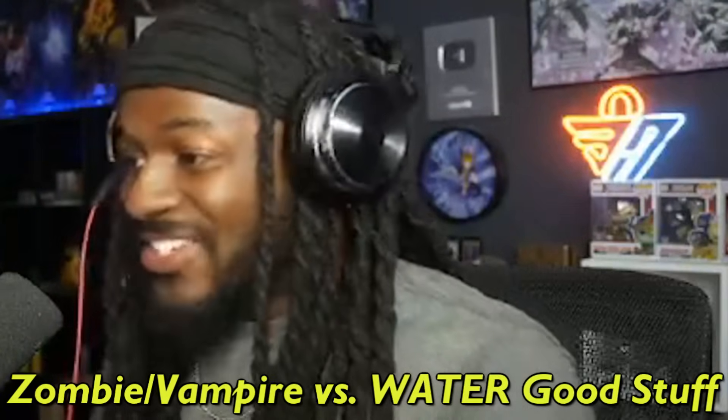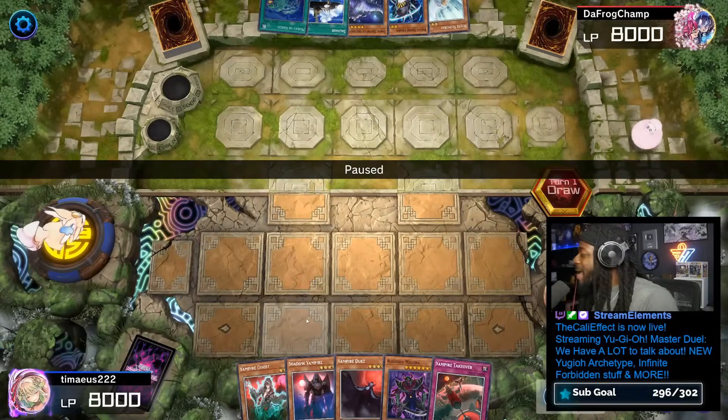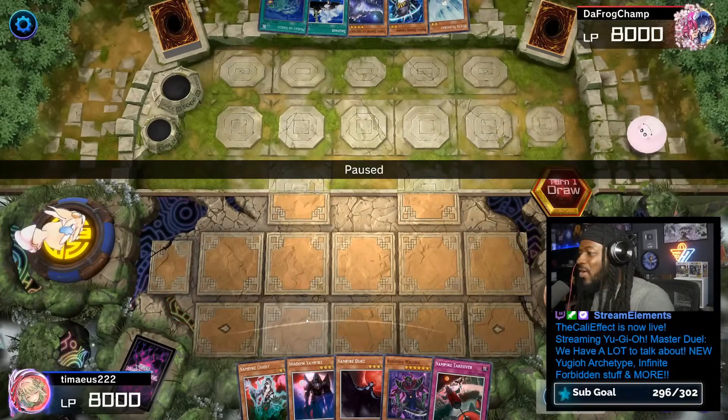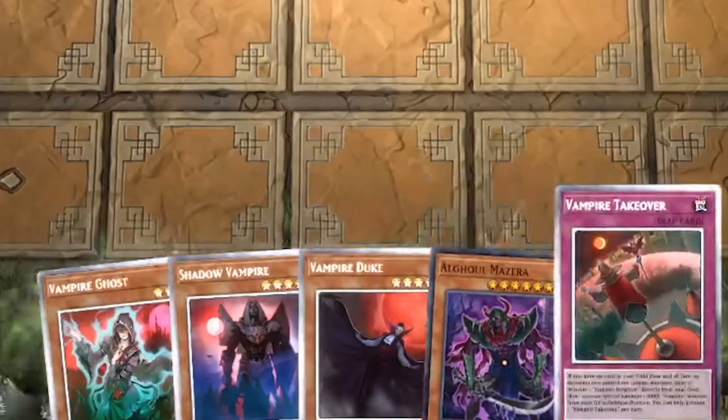Today we got one with Tamius. He's playing vampires — he's my hero. I didn't even know you could make a vampire deck, but here we are. We got Ghost, Shadow, Duke, Mazara, and Vampire Token.